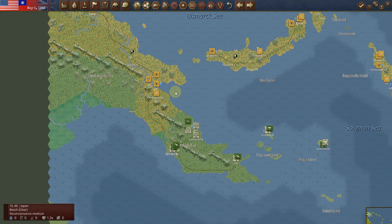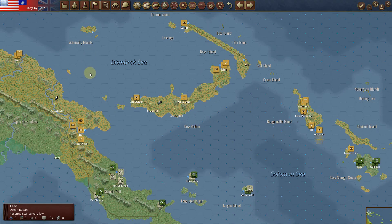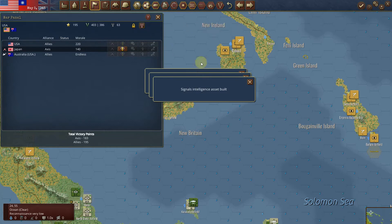Hello once again folks, it's May 5th 1943 in the Solomons campaign. I'm moving very slowly, being very careful. I've taken a look at the map and I can't even see the score. It looks like I'm winning on points as it stands right now, which is good. I didn't realize that I could actually do recon in this game — I thought when I clicked on it it wouldn't allow me. But that's interesting.